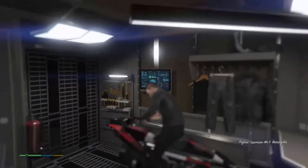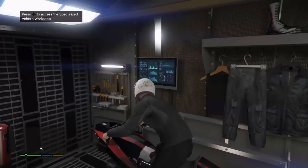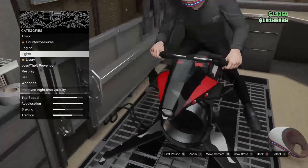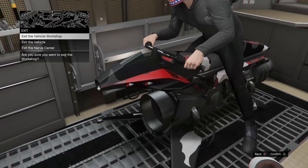When it does, you should be able to get on your Oppressor and you'll see an option to access the specialized vehicle workshop. You can come in here and have a look through all of this, and it should be there.